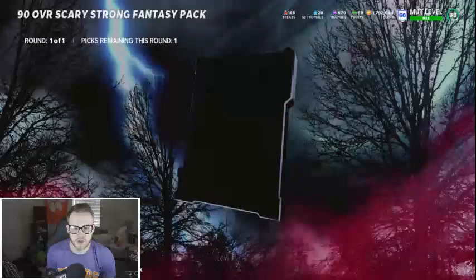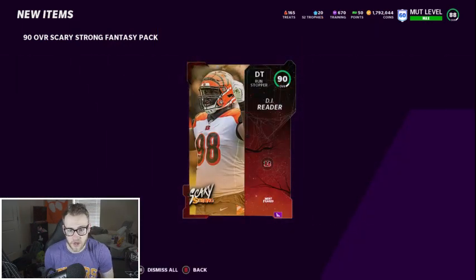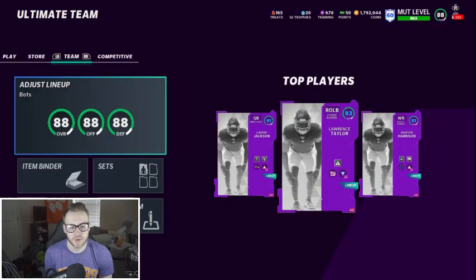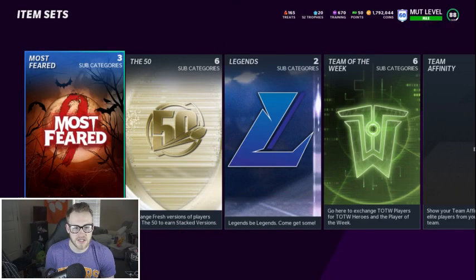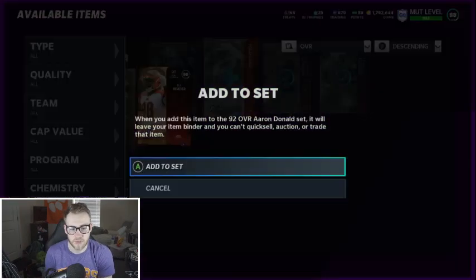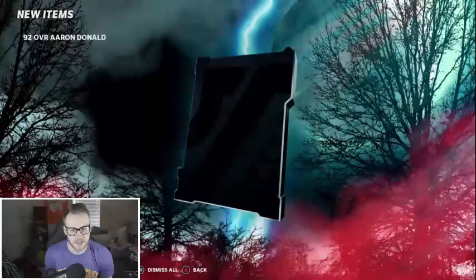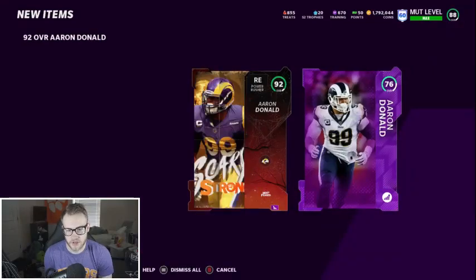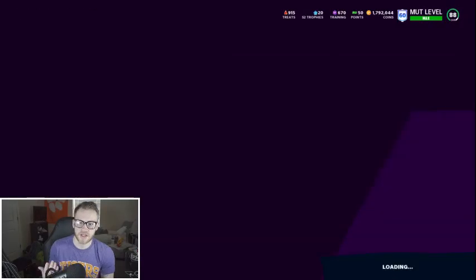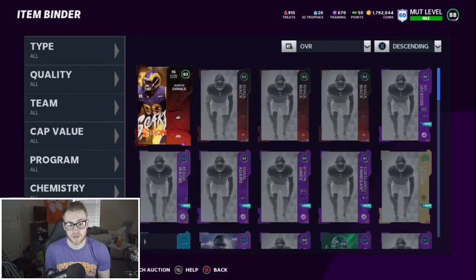So you're taking a 25k loss, but the least thing you're gonna pull is going for about 28k if you pull an 85 overall Scary Sharp. You're gonna get a little bit of extra treats — like 300 — so the next time you do it you'll be able to open up two packs. The more you do it over and over, the more coins you're gonna make, especially if you can get lucky on your re-rolls. As long as you check the prices beforehand, you're not gonna lose anything. If Aaron Donald goes down but the Scary Strong players stay around the same price, it becomes more risky. We're gonna quick sell these two and get our 750 treats, put Aaron Donald up on the auction house, and do two re-rolls since I already had a little bit of extra candy.